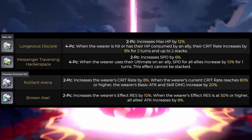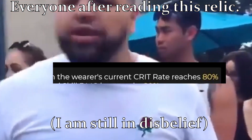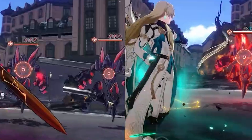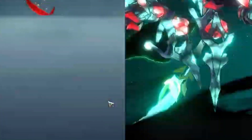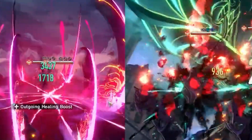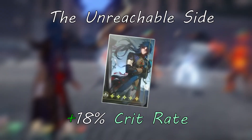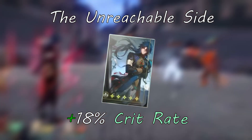What about planar sets? There's a new planar set coming out, but activating it would be pretty hard. Unless we full send it and invest in his signature light cone — the 18% from that is no joke.